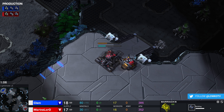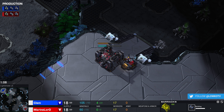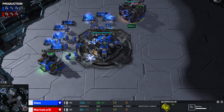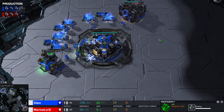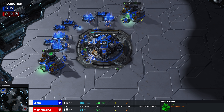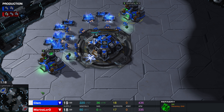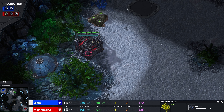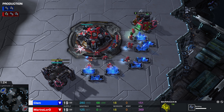There's no denying that Clem is amongst the very best and he's been steadily climbing through the ranks. It's going to be a double gas start here for Clem, so he's probably going to play relatively safely. If he would have gone for a quick command center on the low ground, this could be some trouble. Double barracks available for Marine Lord, who also went for double gas.